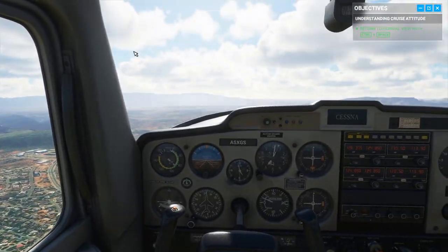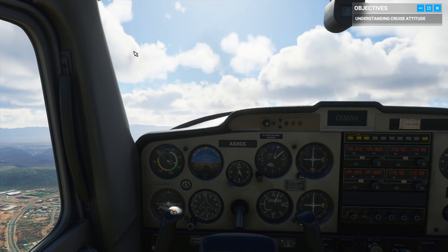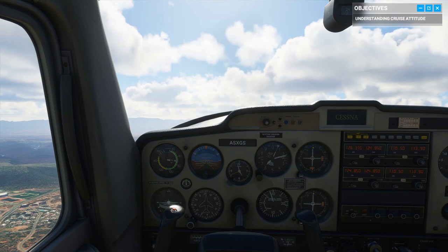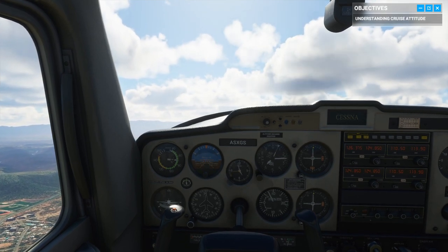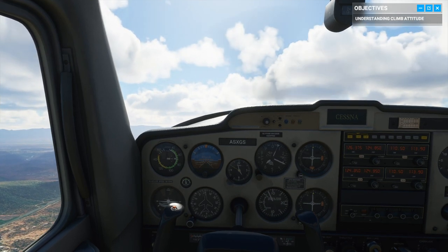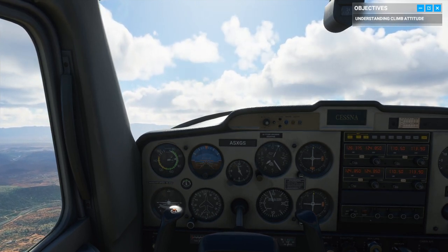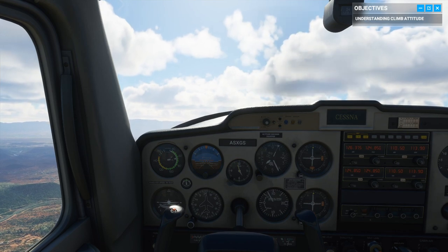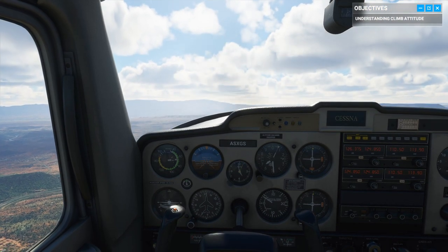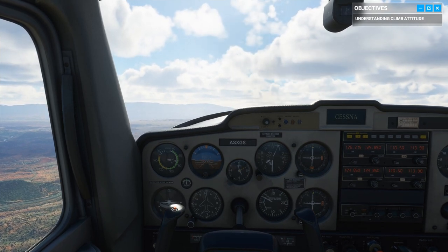Pull back slightly on the yoke to raise the nose just above the horizon line, about two inches. She says inches — give me degrees. Make sure you don't pitch up too much, or the angle will be too steep to create lift, and without enough lift we'll stall. Go full throttle and start climbing. I am at full throttle and I am climbing. We're gaining altitude but losing airspeed even at full throttle — proving you can't avoid basic physics while making a climb.